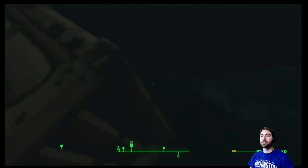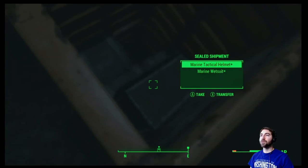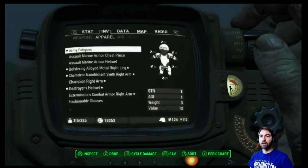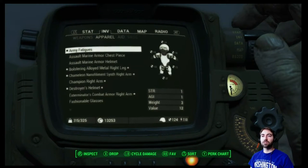Oh, here's the cache! We got a chest piece and a wetsuit. We're at 315 to 325.